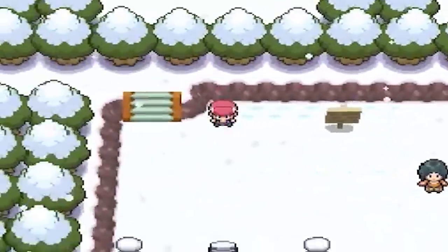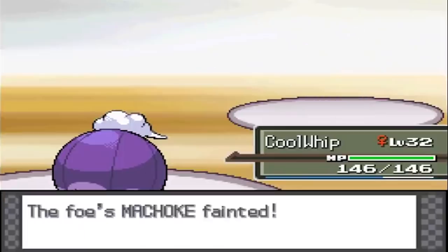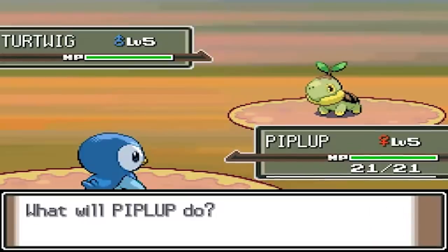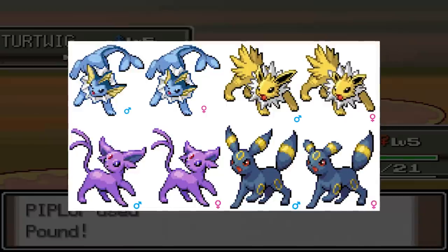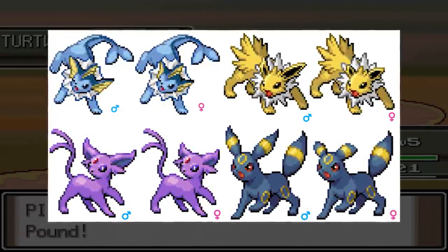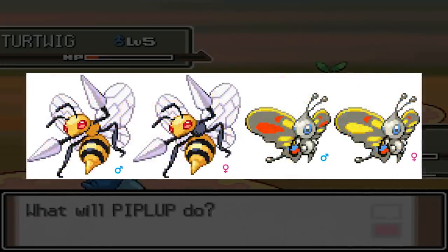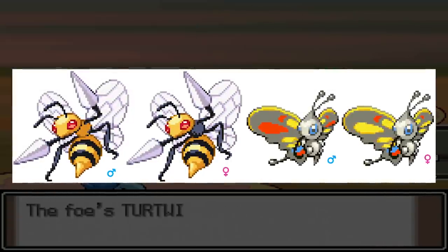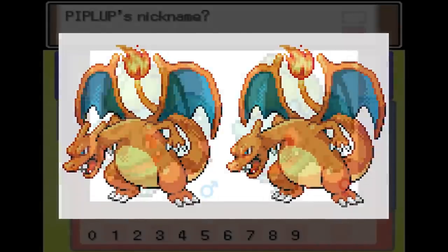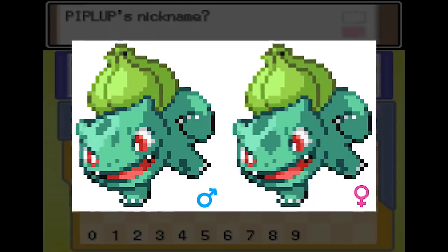Going back to the days of Gen 4, we have the recently leaked Gen 4 gender difference sprites. In Gen 4, the concept of gender differences was introduced, giving some Pokémon physical differences based on their gender. However, this idea was originally much larger in scale — at the end of 2019, hundreds of beta sprites were leaked from Diamond and Pearl showing that nearly every Pokémon, if not all of them, were originally going to receive gender differences instead of just a select few. After evaluation by the community, it seems these are the real deal, giving a fascinating glimpse into how many Pokémon could have had their appearances changed drastically based on their gender.